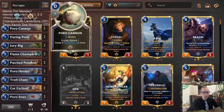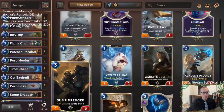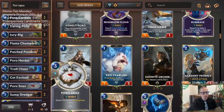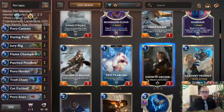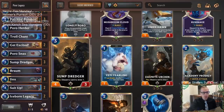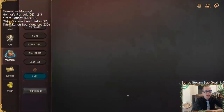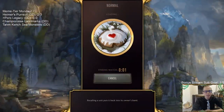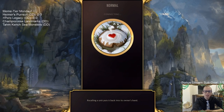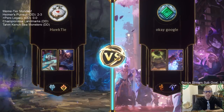We're playing Sumpdredger to go along with some discard stuff — jury rig, flame chompers — because we got some discard synergy with the poro cannon. Not sure if Zonite Urchin or Sumpdredger will be better, but we're trying Sumpdredger since we don't have any other three-mana unit. It fits the curve. Let's play five games over in normal — it's Meme Tier Monday — with our daring poros.